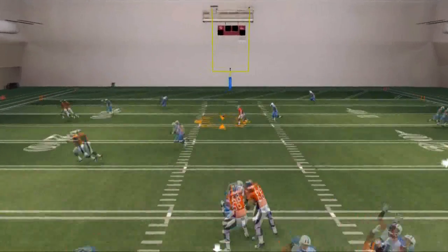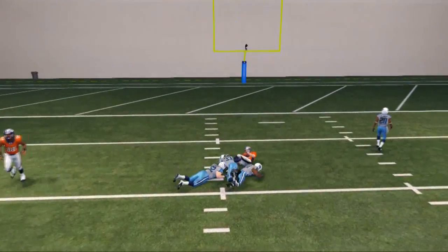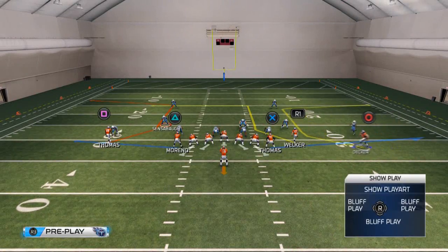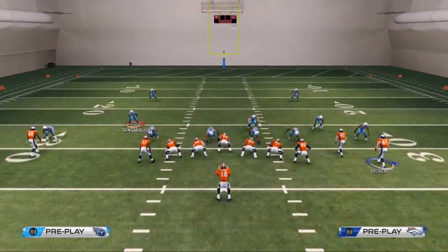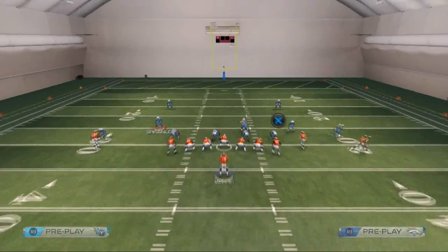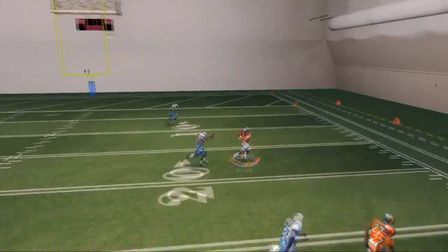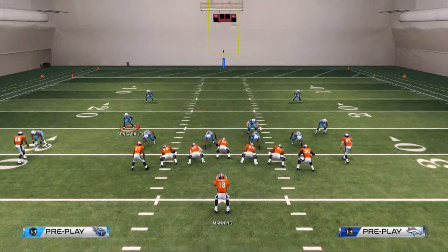That Wes Welker route is 100% — it will beat man coverage literally 10 times out of 10, and it's very effective. As you guys saw, we had a little problem with Eric Decker's route, and this is where we institute motion snaps — bringing him inside and then back to the outside. Using that motion snap gives us a little bit better timing, but also better separation against man coverage for his specific route. You can do that if you want; it's not a priority, just something you can mix in.